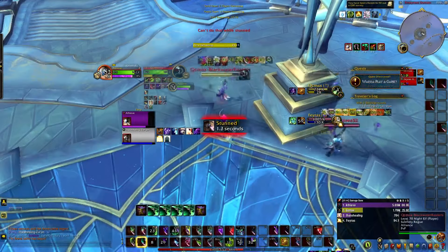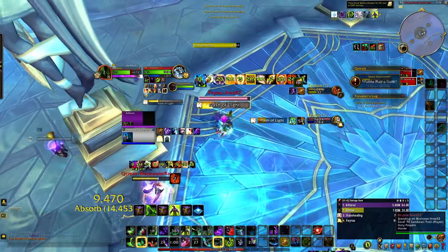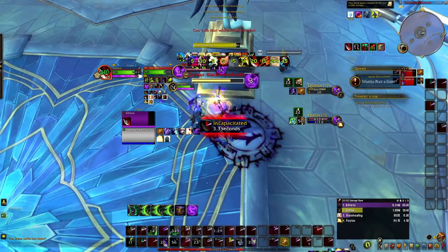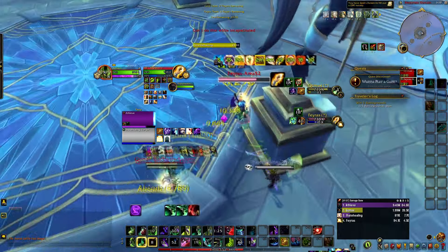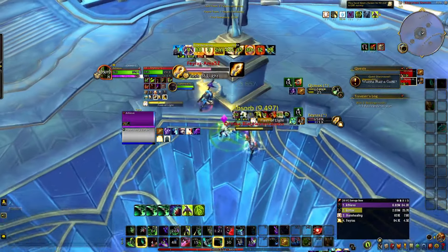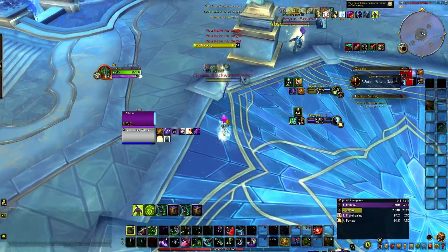He gets a full rep off but it doesn't really matter — I just stun him. He gets a little bit of damage going but as you can see my leech is pretty insane, so I end up healing myself. We get topped off literally. At this point the only time we have to use anything is the moment our healer is CC'd — then we click.